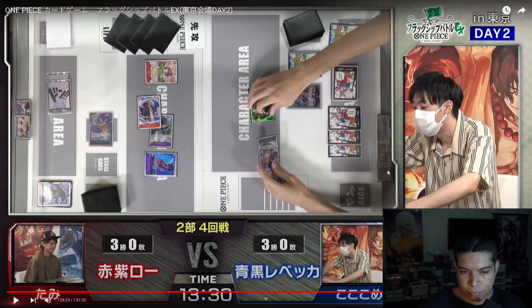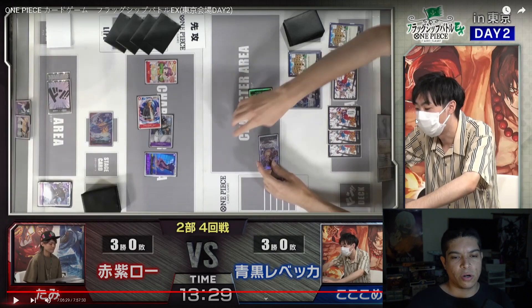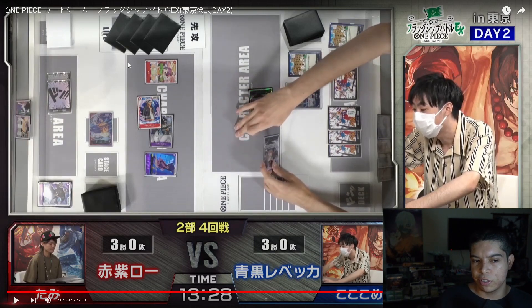Very interesting play overall. I think Law used about eight cards total aside from the counters — he won extremely quickly. This was the start of turn five for the Rebecca player and turn six for the Law player when he swung for lethal. As you can see, this Law deck has some incredible combos and a lot of great cards.